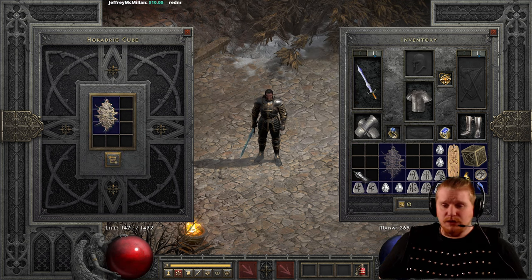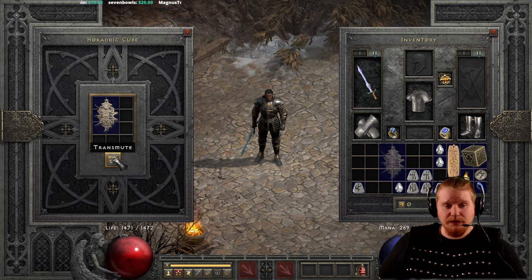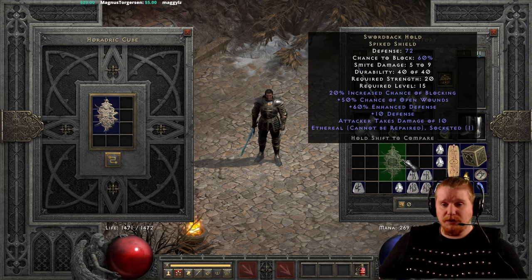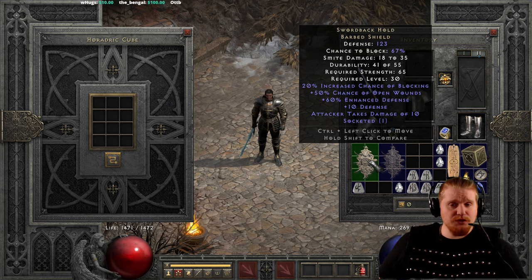Let's upgrade this to the exceptional version with a Shael, a Tal, and a perfect diamond — which is extremely cheap. This is going to go from 51 defense, 60% chance to block, 5-9 smite, 40 durability, level 15 with 30 strength requirement, to the Swordback Hold Barbed Shield: 123 defense, 67% chance to block — up 7% from upgrading. Smite damage goes up very nicely from 5-9 to 18-35. Durability increases from 40 to 55, strength requirement goes up to 65, and level requirement is only 30. As an offensive shield, this is a very nice option even if you're not a paladin — 50% chance of open wounds is excellent in a low-level shield for a zeal paladin, bash barbarian, fury druid, or any melee character you're leveling up.